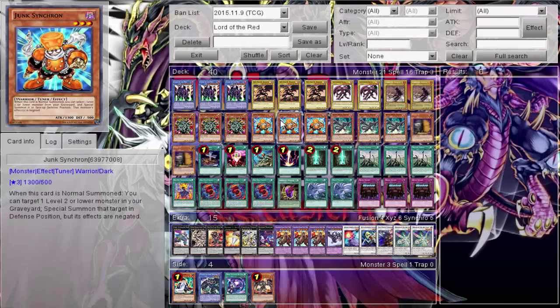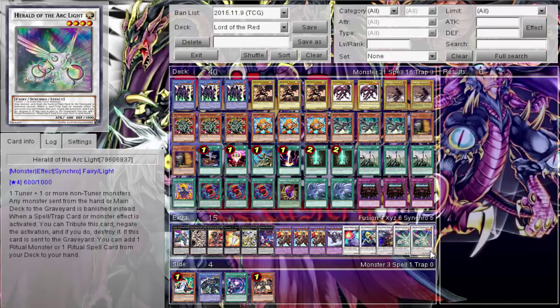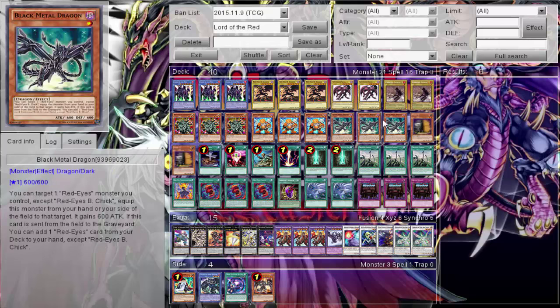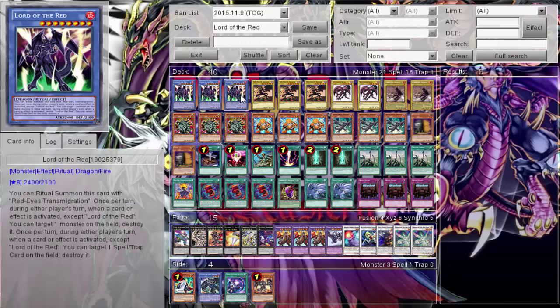The Junk Synchron play: when you summon Junk Synchron, I target a level two or lower monster in my graveyard and special summon it - its effects are negated, but that doesn't matter because this revolves around the graveyard. So Junk Synchron summons back Black Metal Dragon, I synchro summon into Arclight, and I get my Red Eyes card search. Then Arclight is sent to the graveyard, so I can add one ritual monster or spell from my deck to my hand - giving me Lord of Red. That's the gist of the play - double searching in one go.